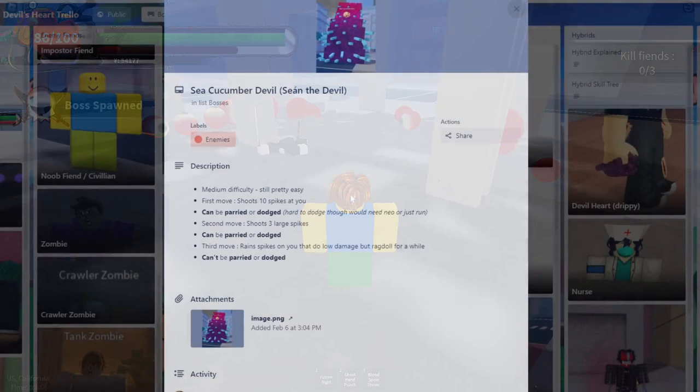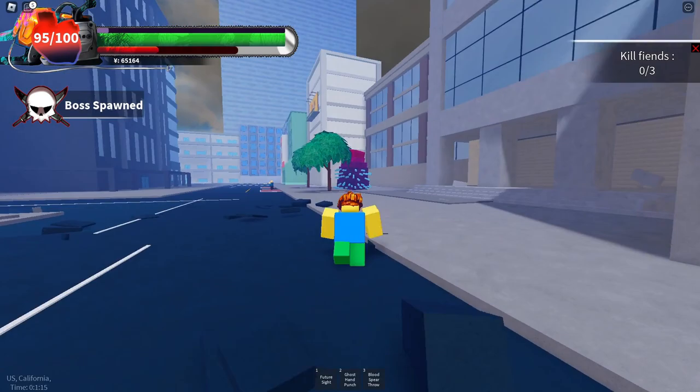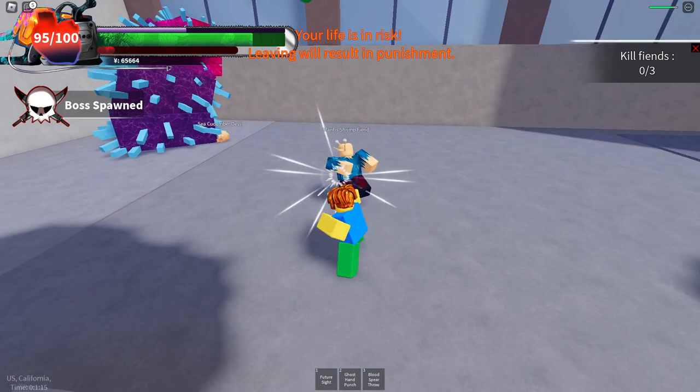The second boss is the sea cucumber devil — pretty hard but still killable. Its first move is shooting 10 spikes at you, which can be parried and dodged. The second move is a three large heavy spike attack, also parriable and dodgeable. The third move rains spikes down from the sky — this one is unparryable and undodgeable, so you'll have to maneuver through it. It does decent damage and keeps you ragdolled for a while, so be careful.